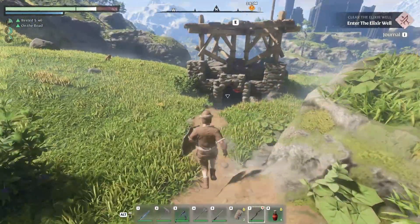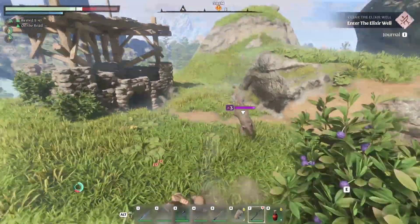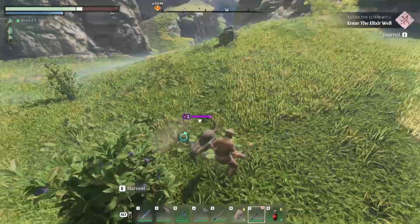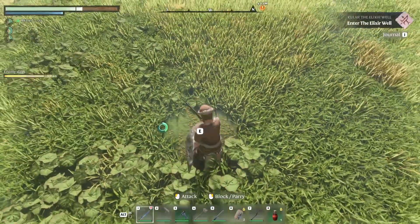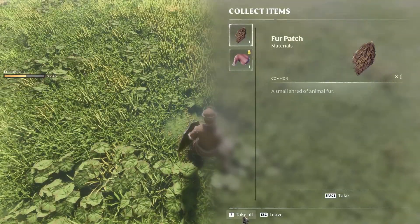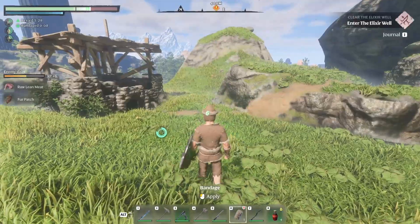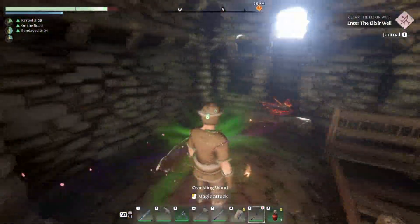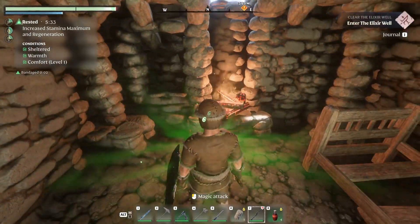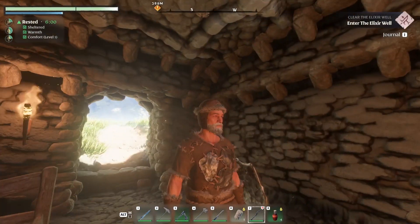I guess we should — what's in here? Something that's level three — a rat! No, I get rats. Just use the sword on the rats. The rats are the worst thing so far. Oh, a shelter! A little level one shelter. How kind.